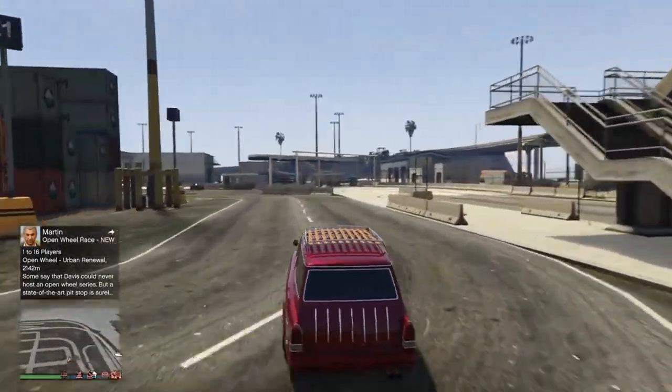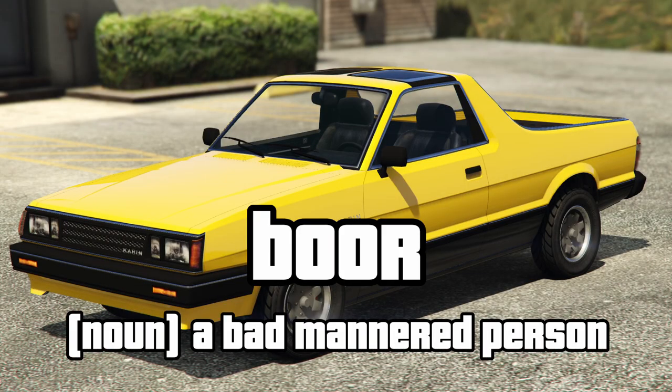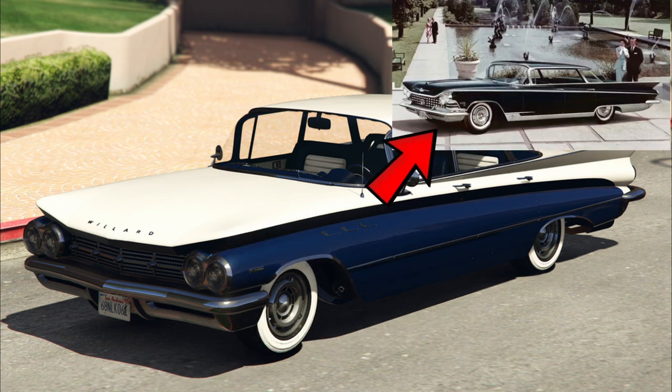Let's get cracking with the Karin Boor. Boor with a double O means a bad-mannered person. That works perfectly for a car which is based on the Subaru Brat. Eudora is a reference to Greek mythology, similar to the Buick Electra on which it's based.